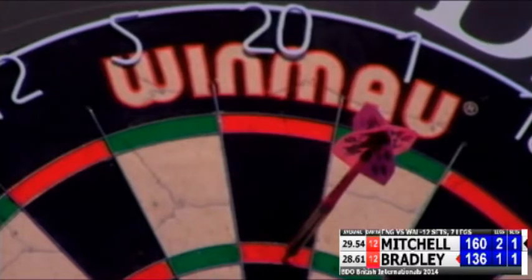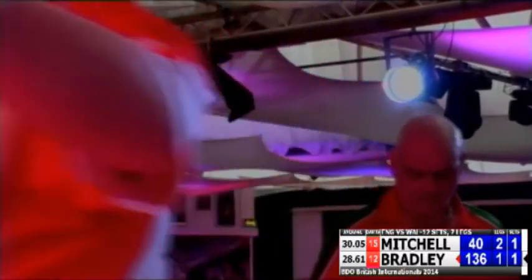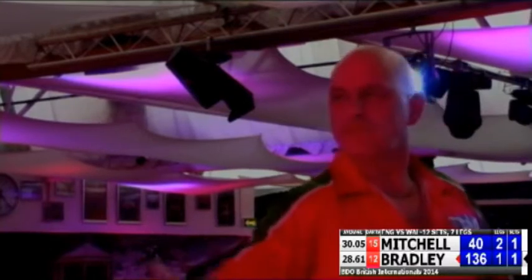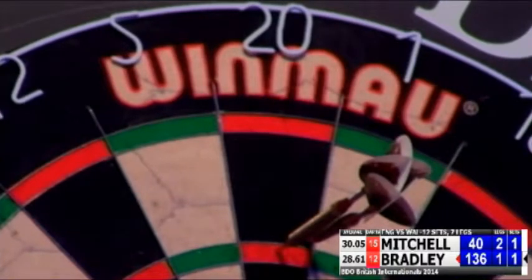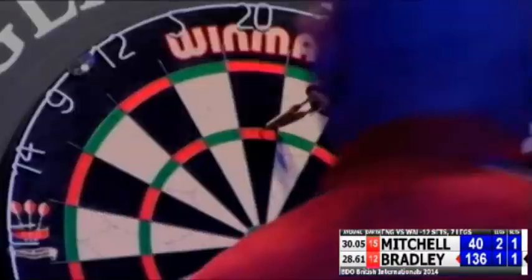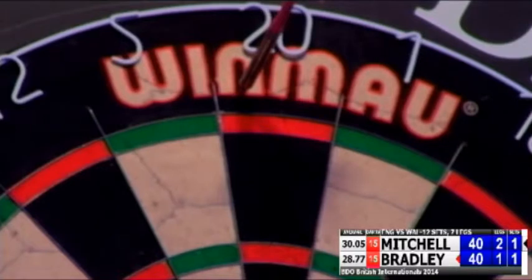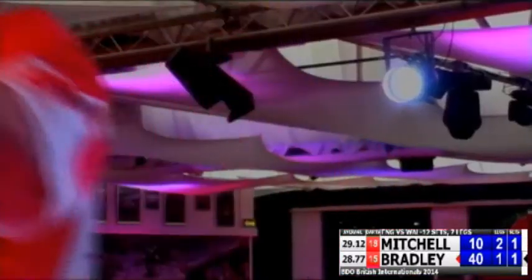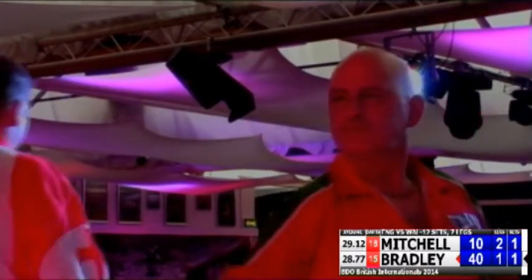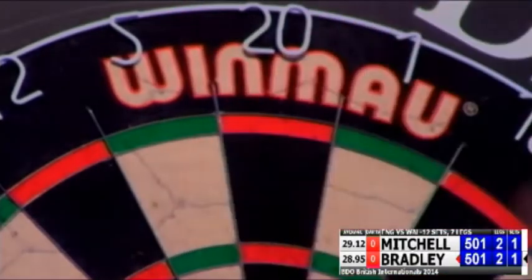In with the first, in with the second. Can he get that double? Unlucky. Now Tony under a little bit of pressure on this one. Down for the 16s, leaves Tops himself. He's going to hope that Scott misses. Double 10, leaves two fives. So Tony gets his chance at Tops and takes it. Great dart. So 2-all.